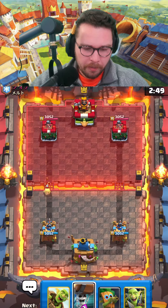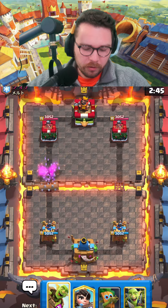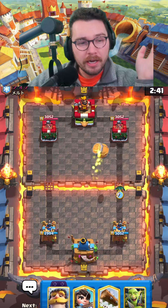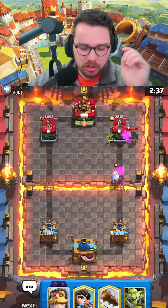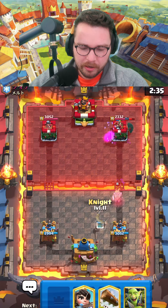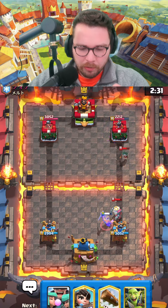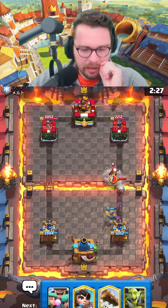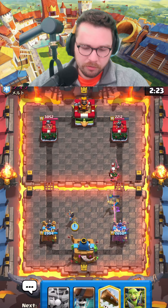Final match here — I'm gonna defend with the wall breakers and it forces out the log. We're gonna go like this — they probably have a tornado in here. If they do go for the tornado, I actually don't think they have a tornado anymore. Knight here super low, also going to defend the bandit. Looks like it's either pekka or some form of bridge spam.